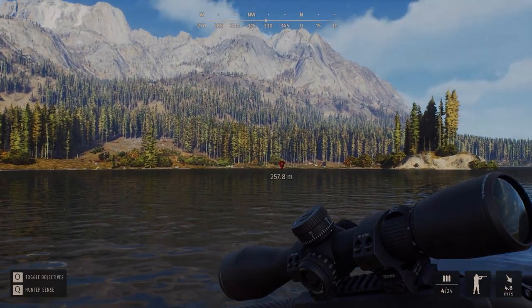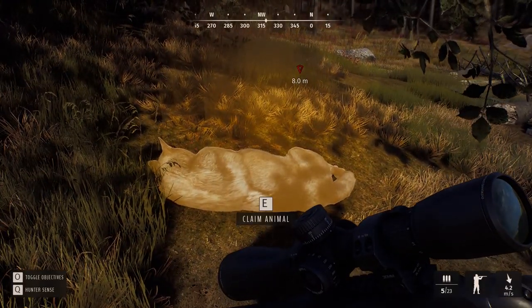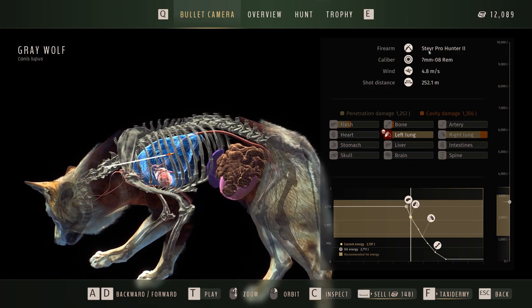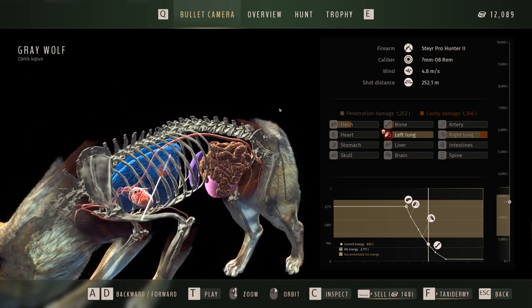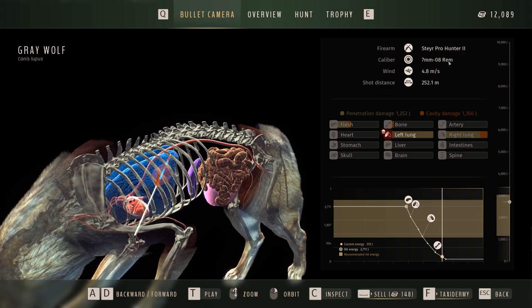So we've got one of our objectives down. Nice clean shot — left lung, right lung. And as you can see, the gun's done its job. The Steyr Pro Hunter 2 is a really good gun.